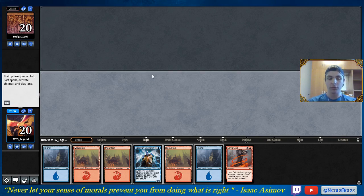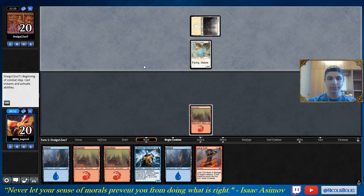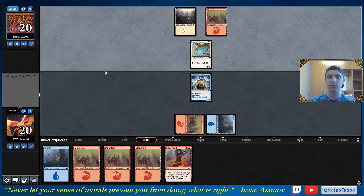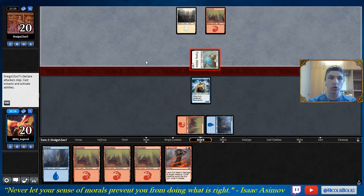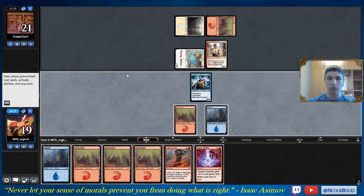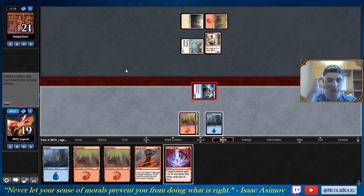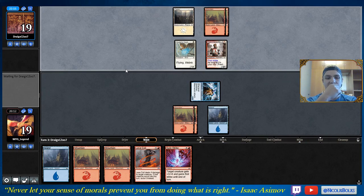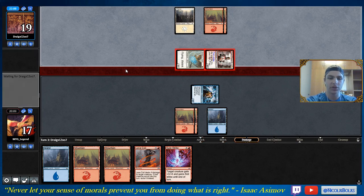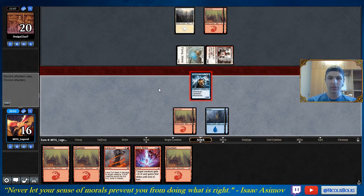We're going to keep this hand — we have both colors, we have a removal spell, and we obviously don't want to keep drawing lands. Also, if we ever draw a Direct Current in this matchup, I don't think he can win. The lands aren't even a huge deal because I have a lot of Jumpstart spells. We're not going to Lava Coil his Healer's Hawk because he has more scary creatures we care about more, like the Boros Challenger. Fresh-Faced Recruit — sure. I think if we draw a Direct Current, the game is just over in a lot of scenarios, because we can kill two of his guys for a pretty efficient rate. We're definitely going to save the Lava Coil for an extra turn.